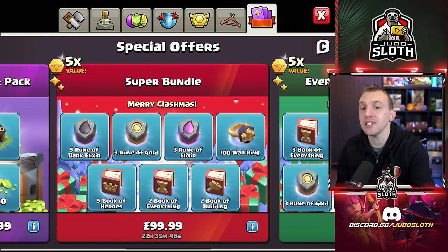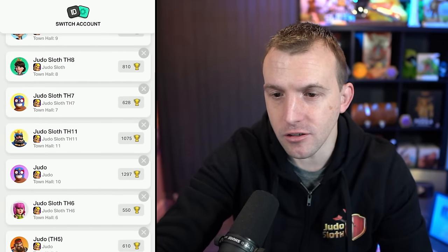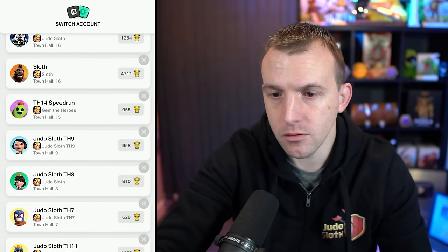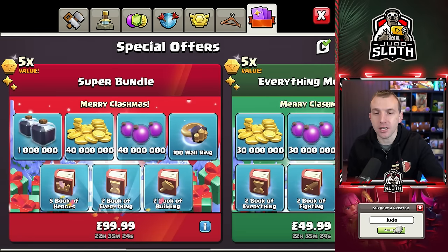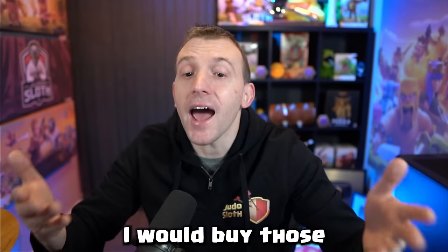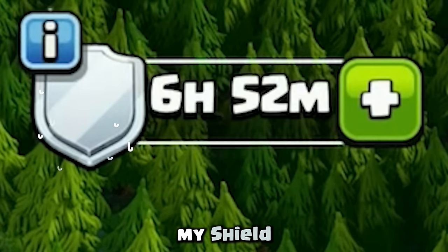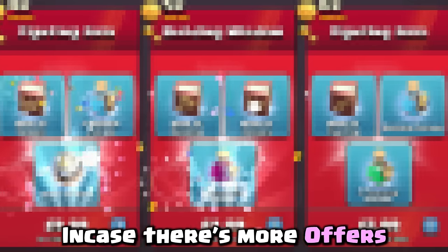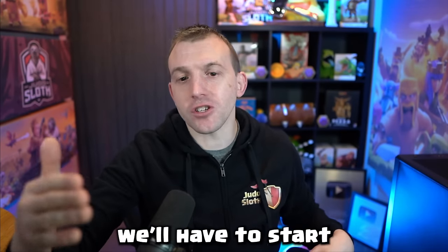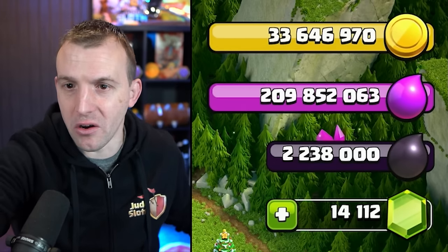It's unfortunate that we can't switch these out for loot, because on some of my lower level accounts there's 1,000,000 Dark Elixir for this bundle, and there's even more Dark Elixir here. I would buy those if that's what the bundle gave me for the higher level. I'm not going to delete my shield yet — I'll try and extend it an extra day in case there's more offers in the shop tomorrow. If not, we'll have to start taking defenses, and surely we're not going to lose over 1,000,000 Dark Elixir.